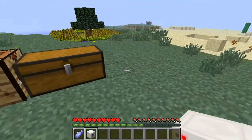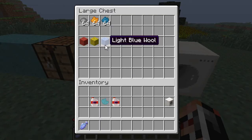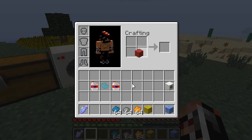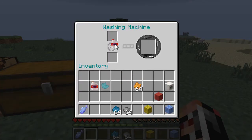Once you have this you'll be able to de-dye wool. So if you're familiar with survival, you won't be able to dye wool that's already been coloured. The way you solve this is with the washing machine — just wash it. Put the bleach in the top slot here, not the bottom like how fuel works in a furnace — it's the other way around. Then put whatever wool you want to de-dye in there and that will change it into white wool.